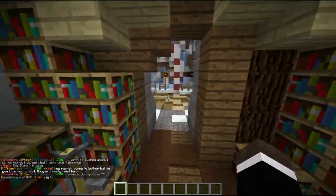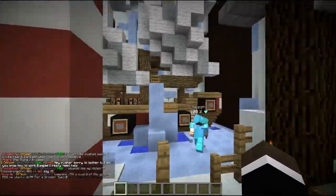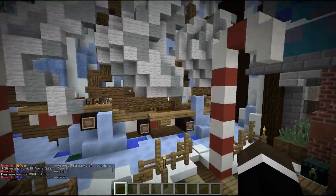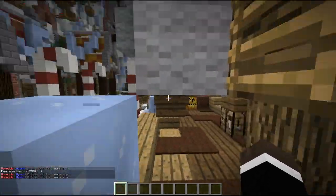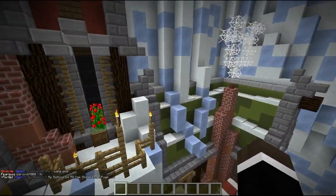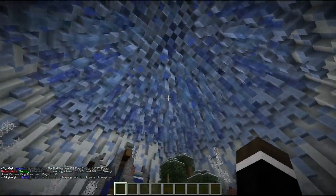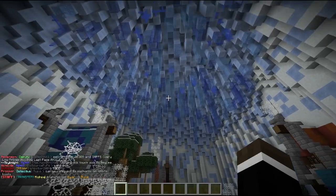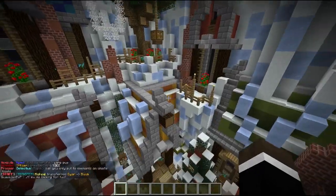It looks like each member has their own little house or different area within this. They've got candy canes, and there's a pirate ship here as well — the detail within this thing is just insane, it blows my mind. Good on these guys. The roof itself — look at the roof — it's like ice spikes coming down, like icicles. It's just such a good build, and they actually make use of it too.